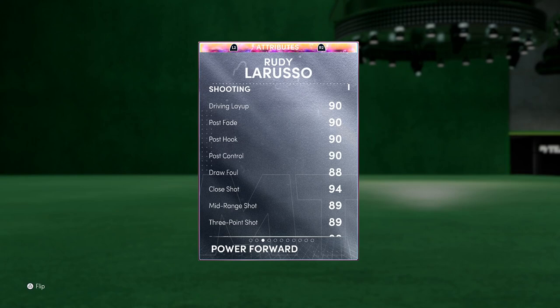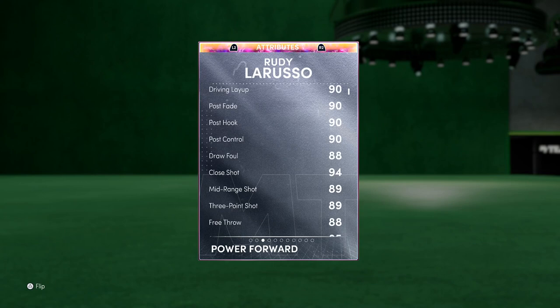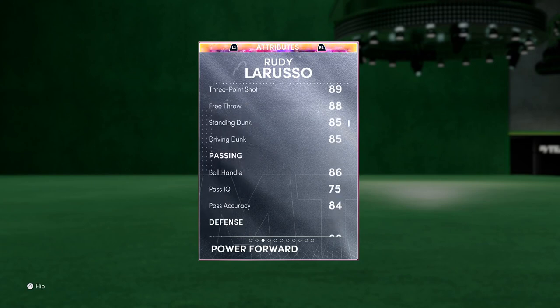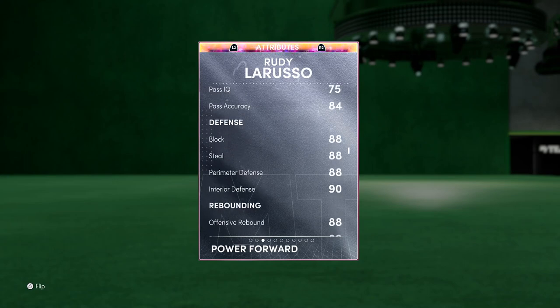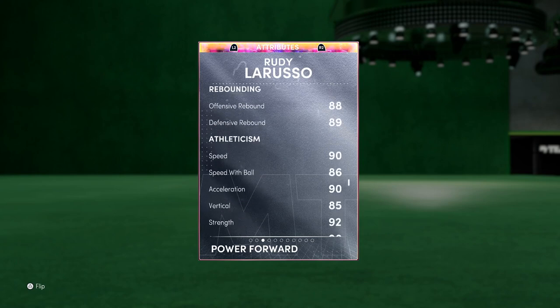He has almost 3,000 total stats, which is crazy. Post game is going amazing - 90 post fade and post hook, which is awesome. I also have an 89 mid-range, 89 three-point shot, 85 standing dunk, 85 driving dunk, and 88 free throw. We can speed boost and get cheesy real nice. For defense: 88 block, 88 steal, 88 perimeter defense, and a 90 interior, which is just insane. Really good rebounding as well, good speed with ball of 86, and good acceleration.